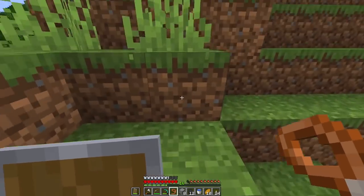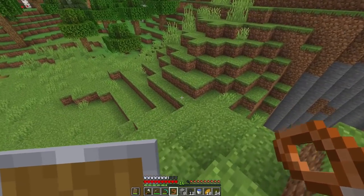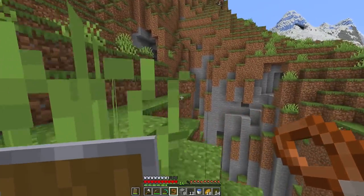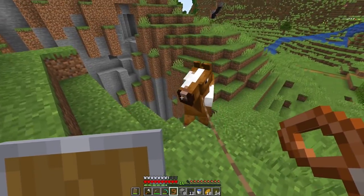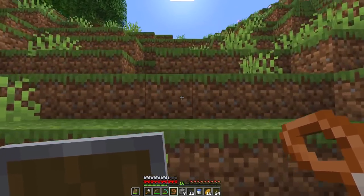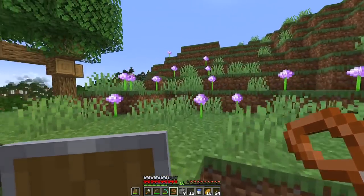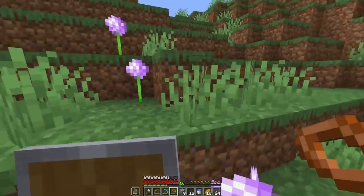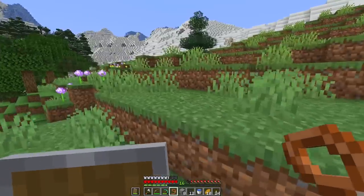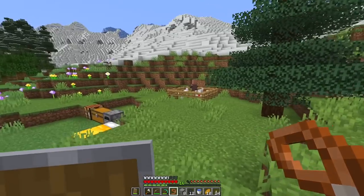I don't have a fence post here, so let's just go up the hill. I gotta make a bunch of fences because today I'm gonna start zoning off the area for my cattle. I'm gonna start calling them cattle — I feel like a real cowboy! I'm also gonna create that enchanting table so we can finally enchant some armor and have extra protection.